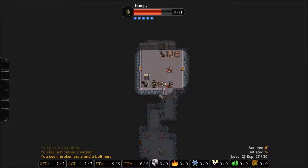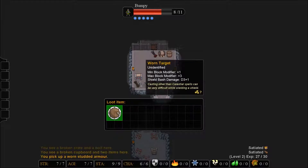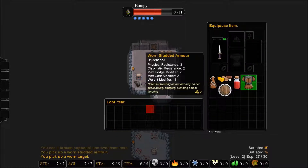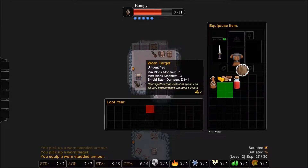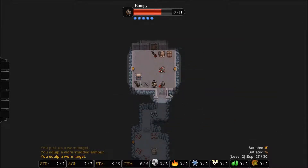What is this? This is a bolt — I don't care. We have worn studded leather armor, we will take it. And a target shield — we'll take that as well. We're going to equip these items. There we go.